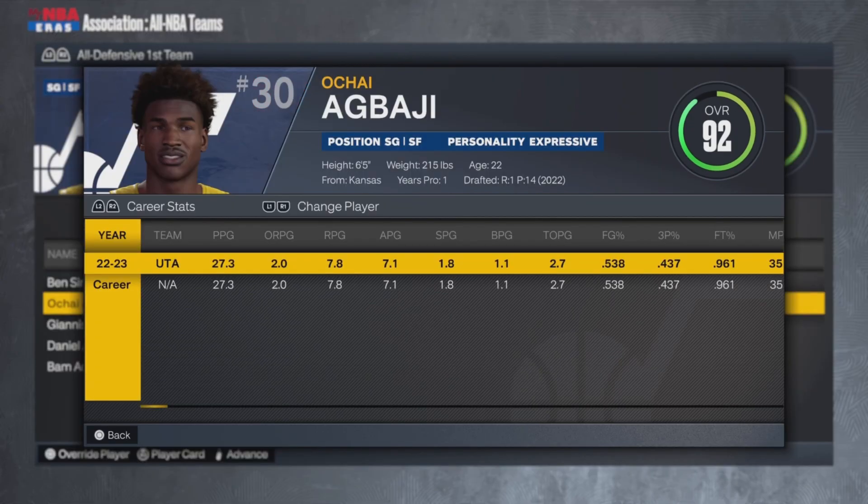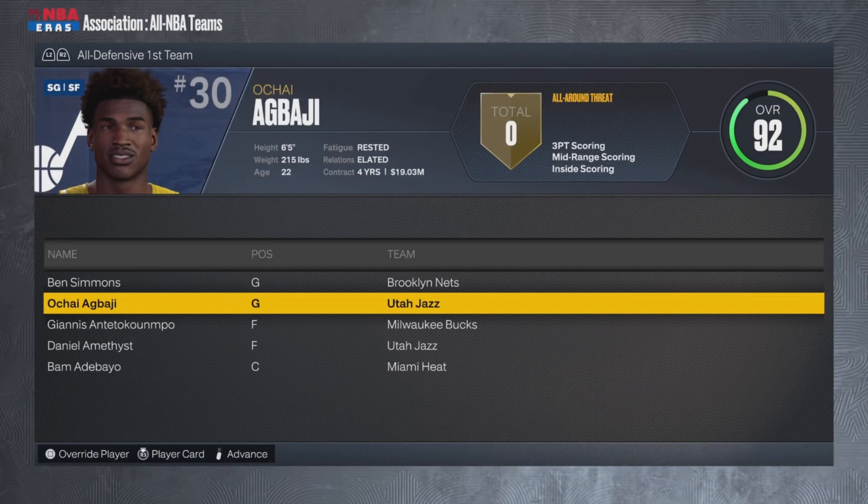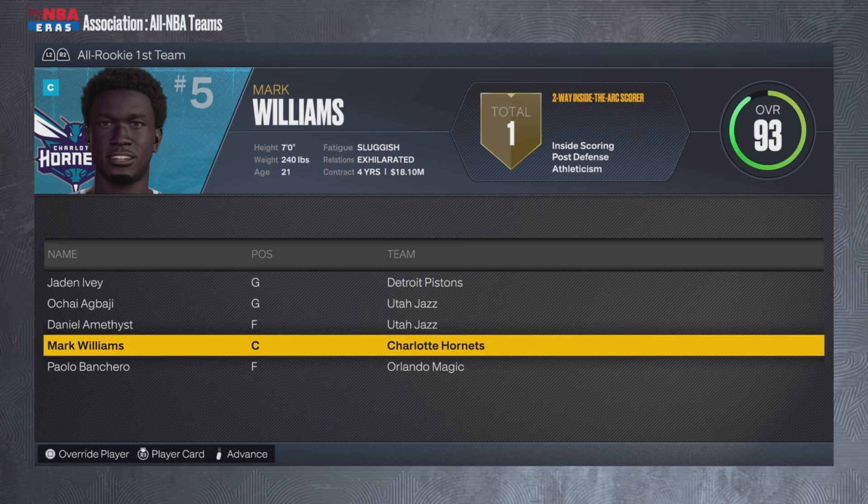Chai Latte ended up making the All-Defensive First Team, so shout-out to Chai Latte: 27 points, 8 rebounds, 7 assists, 2 steals, and 1 block. I pronounce so many NBA players' names badly, so this guy is going to be Chai Latte until I figure out what his real name is — and I probably never will, because I'll still pronounce it wrong.